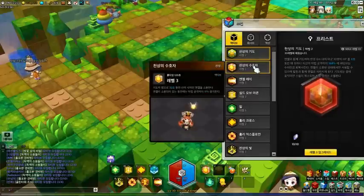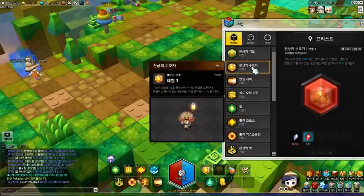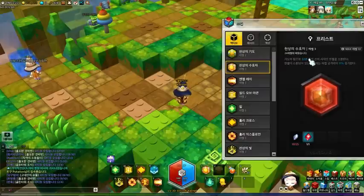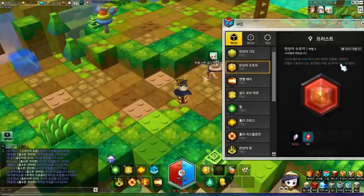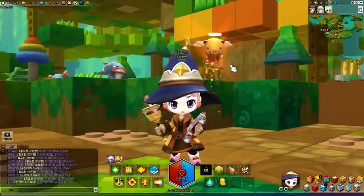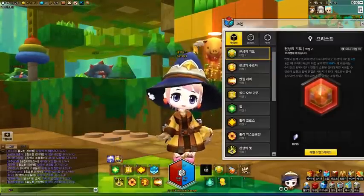I am going to start with the second skill first because the second one leads to the first one. The second one is Heavenly Guardian. Basically what it does is, through the power of prayer, you will summon a spirit guardian for 32 seconds. While it is active, your magic attack will increase by 11%. You see this lovely power? I am going to use it — you get this little cute piggy above your head. While that is active, your magic attack is increased by 11%.